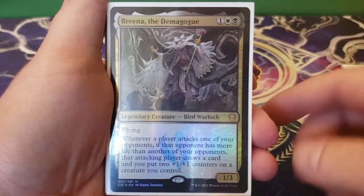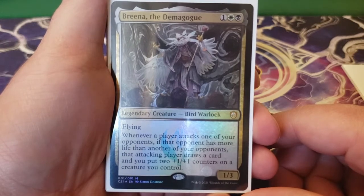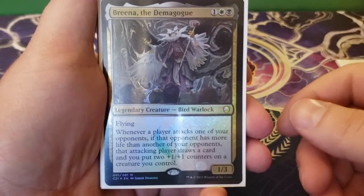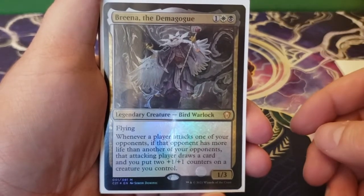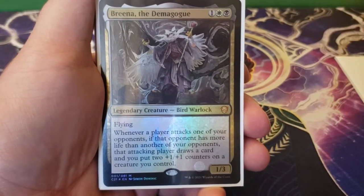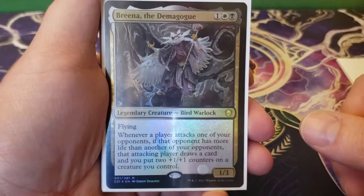Next up we have Breena the Demagogue. This is one, a white and a black for a 1/3 flying. Whenever a player attacks one of your opponents, if that opponent has more life than another of your opponents, that attacking player draws a card and you put two plus one, plus one counters on a creature you control. When they attack, they get to draw a card — always a fantastic thing in Commander. With Lazel in play, that's three plus one, plus one counters, which creates a swing in your favor that is very good.